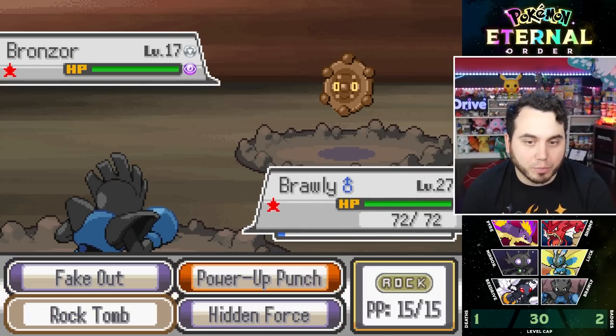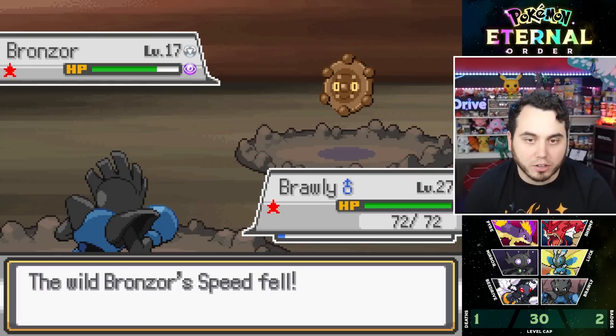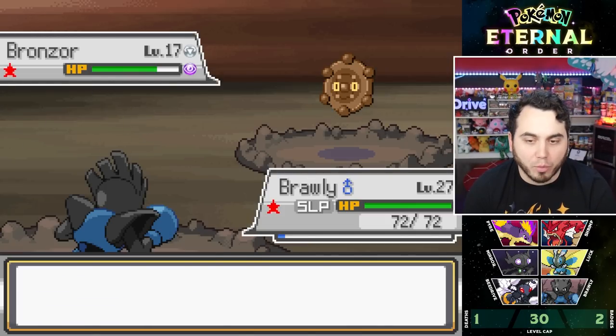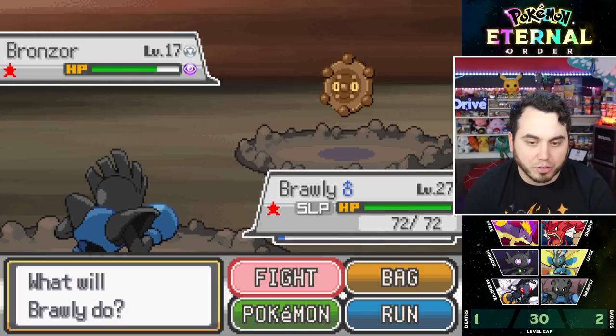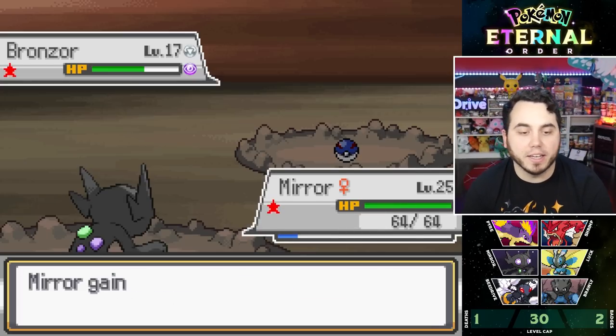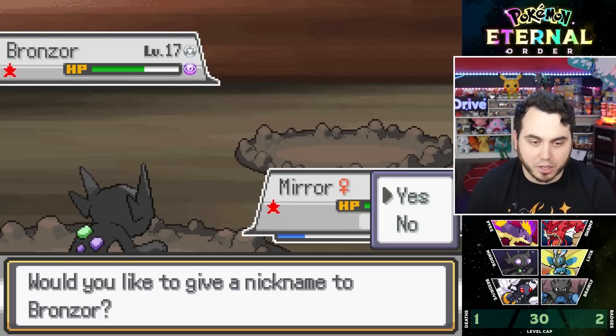I think I can Rock Tomb without too much of an issue. Got to worry about a Psychic move — he's just going to Hypnosis me. I'll chip him away and hopefully catch this thing. 134 encounters, not terrible. I caught it! Liberty going to the PC for now, but very good Pokemon. Steel Psychic — always a good typing.